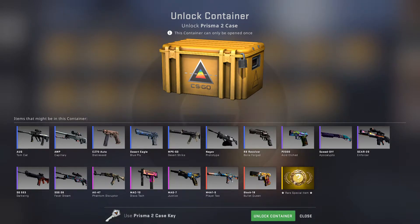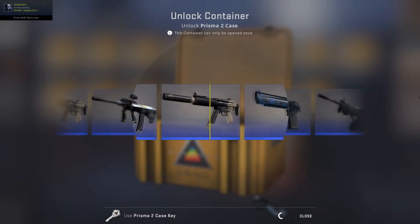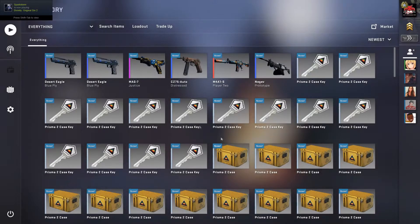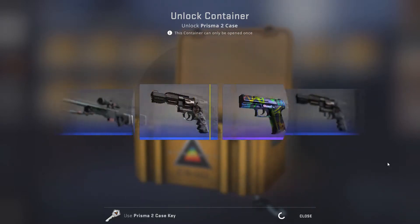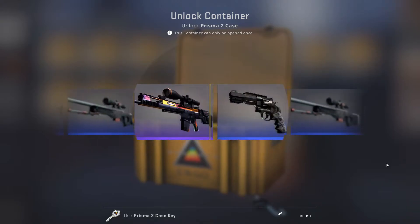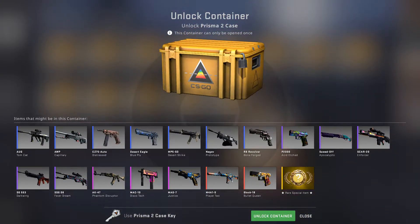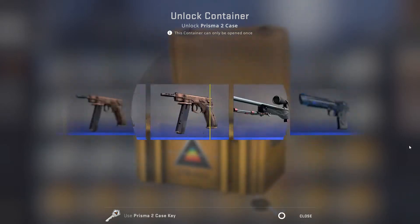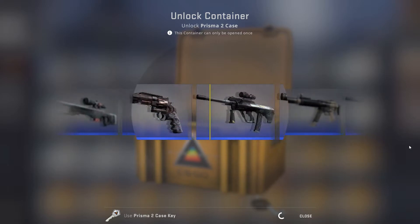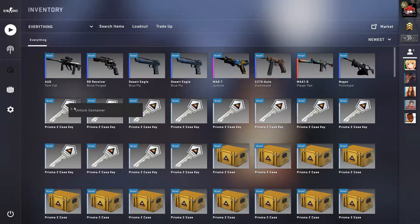I really like this — one of these, obviously I wouldn't mind one of these. Another deagle. That SCAR actually looks pretty cool. This is pretty cool — it looks like a SCAR 20 Fade. It's got a notch, maybe field tested. Alright, so far we've unboxed 8 cases and we've still got 12 more to go. We've already got a red and a pink — that's pretty good.